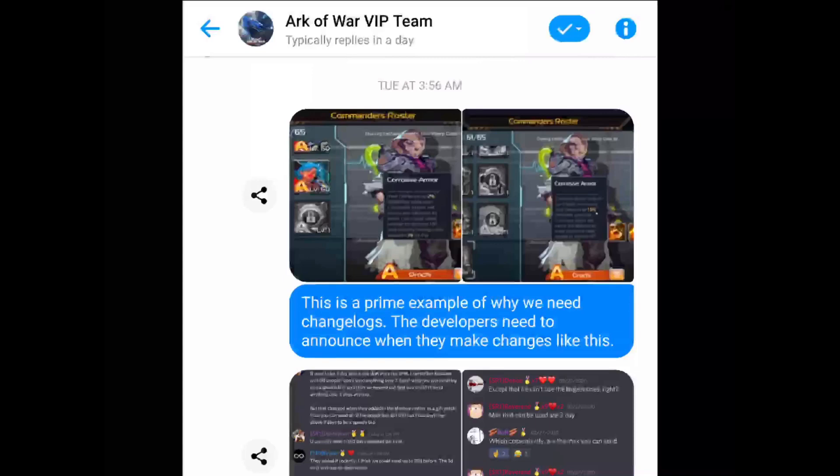I noticed after the update dropped that they had a shadow patch very quickly after to fix a couple of issues, and one of them was the scale rate of corrosive armor — where it was announced to us at 2%, but in the game originally it was 1.5%. This highlighted the need that we have for a changelog. A changelog is simply a published list of all of the changes in an update, whether it's a bug fix or a new feature. This is an industry standard, and you could actually search online and get some great examples of changelogs.